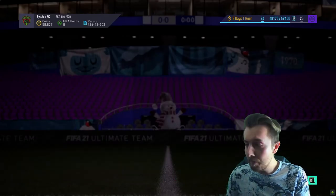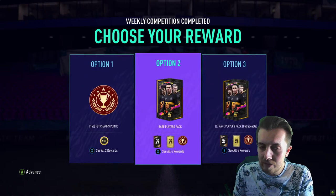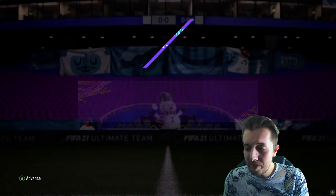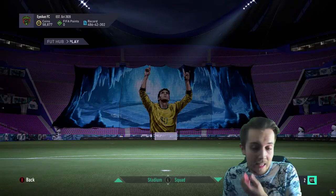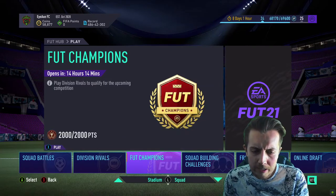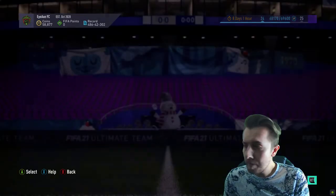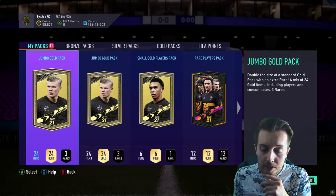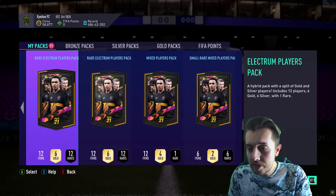To try and prolong this video we have some other packs — I've got the division rivals rewards. It's not really a whole lot in packs and I'm pretty sure there's nothing coming on Friday, so there's no point saving it, I might as well just open them now. We've got a fairly overwhelmingly disappointing team of the week — hence why a lot of people thought there was going to be Messi or Ronaldo — so first things first, if you want to skip straight to when we open the icon pack, feel free to do so.